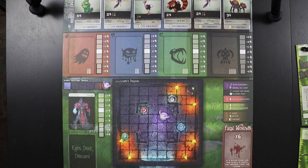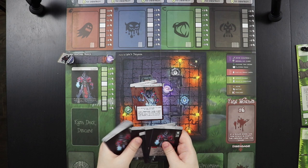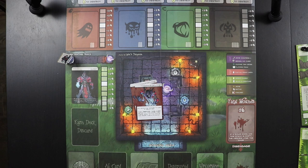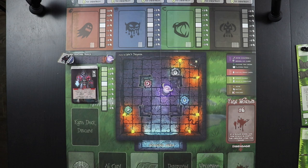Now we set up Karn. We take his standee and put it at the far end of the Karn hunting track, then set up his deck. You put two regenerate cards — one for each player — at the bottom. Then there are 15 Karn cards with AI information on the back; shuffle them and put them on top of the regeneration deck. Basically Karn has three lives: we kill him once, he comes back; kill him twice, he comes back; the third time he's done. We also give him a stamina tracking token.